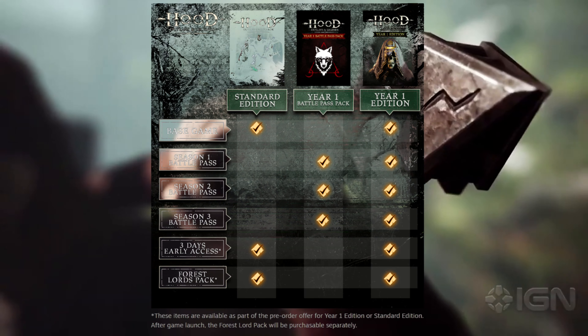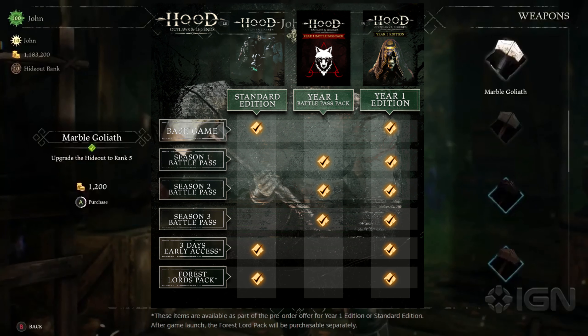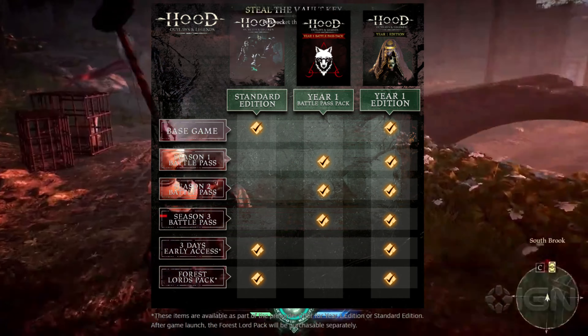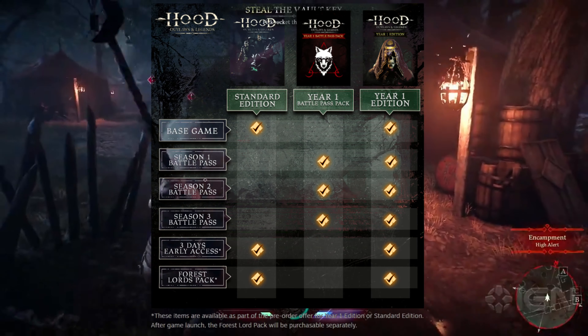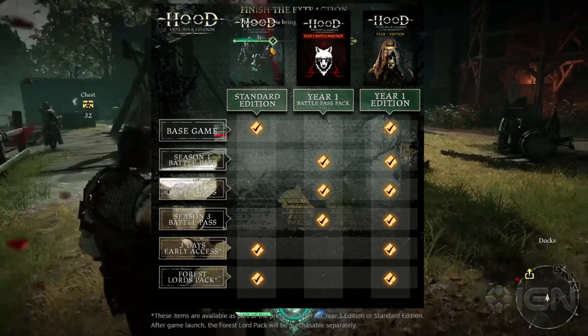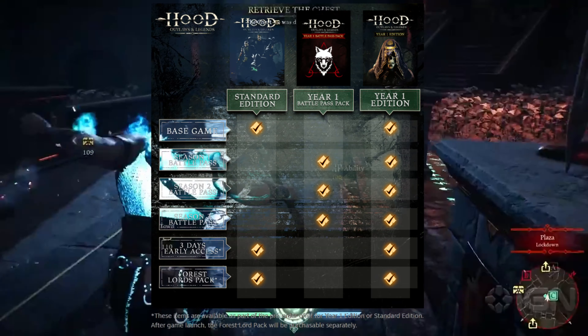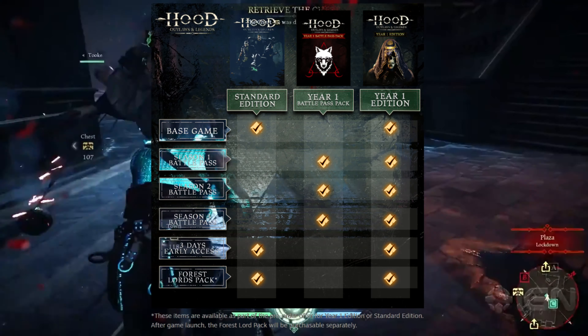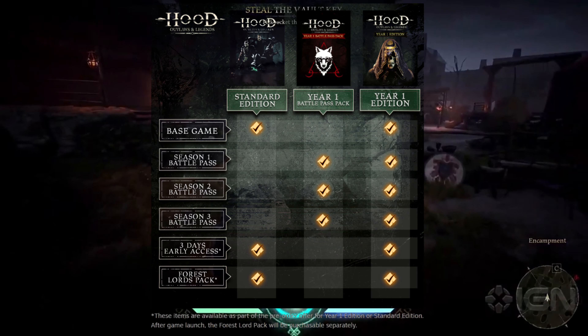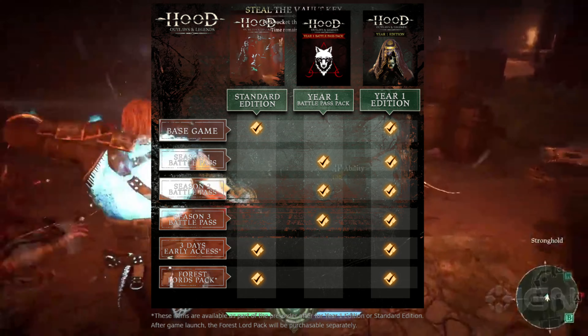This is the battle pass right here. It shows the Season 1 to Season 2 transition — the battle pass, 3D access and everything. This is off of Steam where they're showing it. One thing I can say is that we do need help with in this community of Hood Outlaws and Legends — we need more people to put this on the wishlist, especially on Steam.